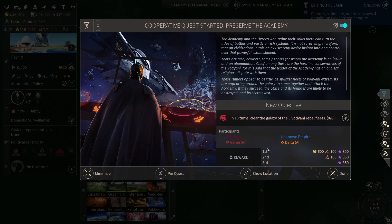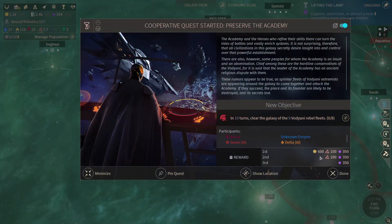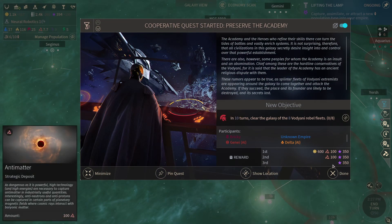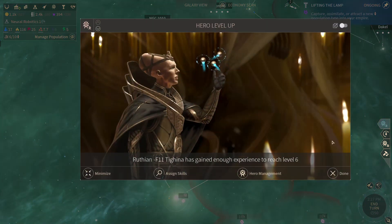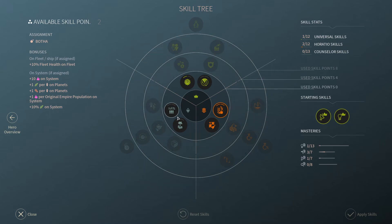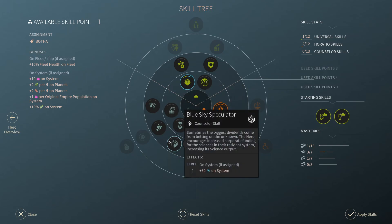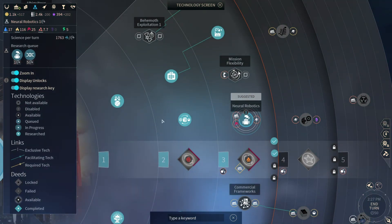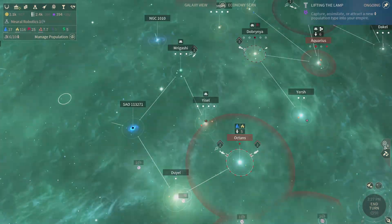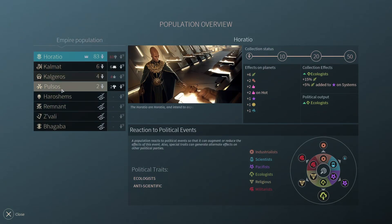Oh dear — in 10 turns, clear the galaxy of the eight Vodiani rebel fleets. Oh my god, they're all over here! What do you get for it? Having 100 antimatter is actually pretty handy, but I'm only farming 3.6 — not that much but oh well. Trading company — more science! I'll always take more science. Horatio! Pulsos. Oh yeah, that's right — I do have a few of these guys, I kind of forgot.